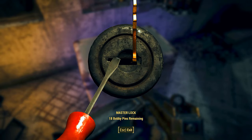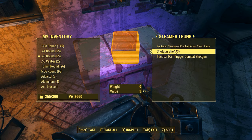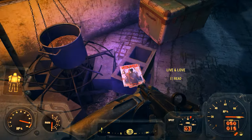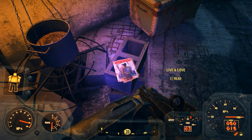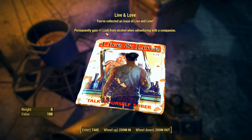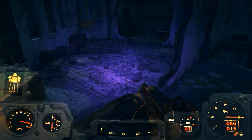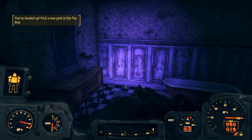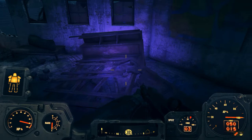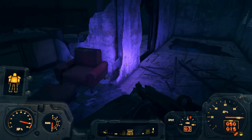Let's loot this steamer trunk - 16 book return tokens! I'll show you how to use those in a minute. Remember in survival mode ammo has weight, but in very hard mode it doesn't, so we can loot all the ammo we want. Here's a Live and Love magazine - plus one luck from alcohol. I don't use alcohol often, but whiskey can be crafted into Grape Mentats, which give you better vendor prices so your money goes much farther when buying and selling.